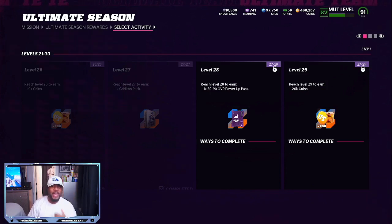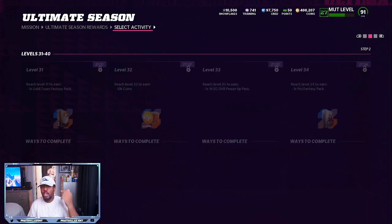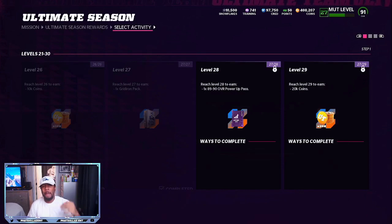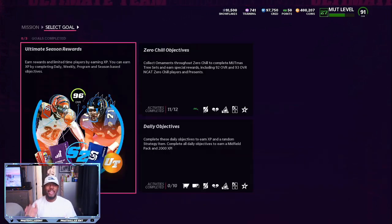At level 29 just playing the game you get another 20k coins. On top of that you get your daily coin from playing solos and opening packs. At level 28 you get a Gridiron pack, 10k coins, and a gold team fantasy pack. As soon as you get these rewards, don't sell them right away — think of ways to make more profit. If you get a pack with all golds, think about a set where you can turn those free cards into a profit.